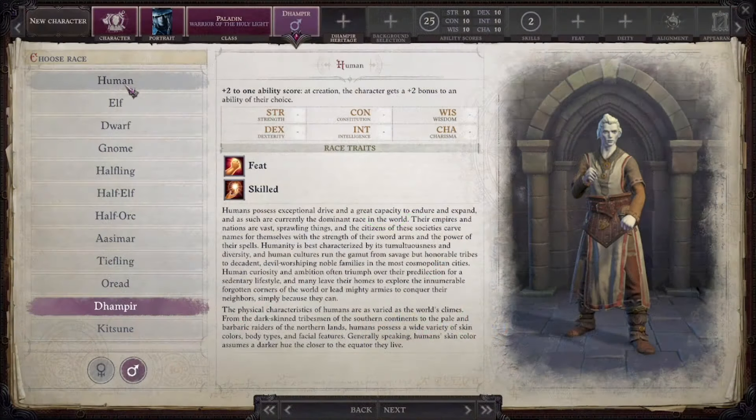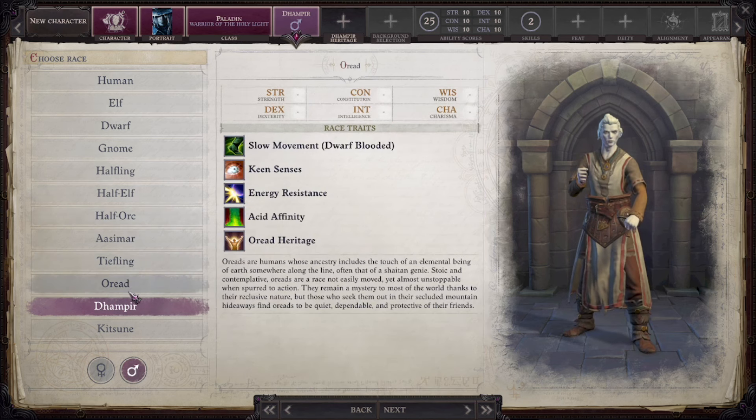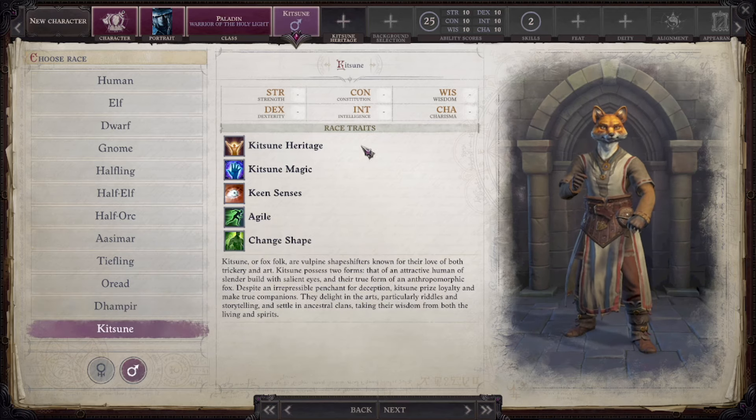You'll start off by picking one of the various races of Golarion from the full suite of Pathfinder lore, including all of the standard fantasy fare you're used to — elves, dwarves, humans, half-orcs, that sort of thing. You also get to pick from Oread, Dhampir, and Kitsune.